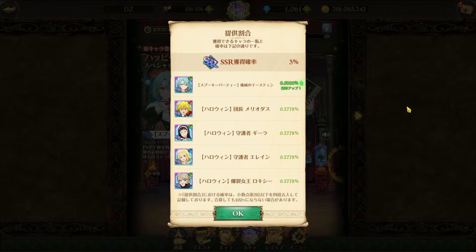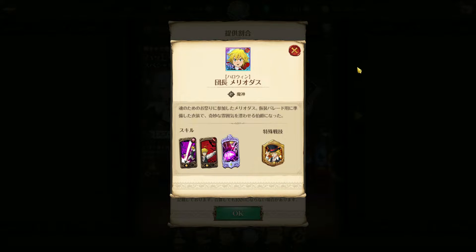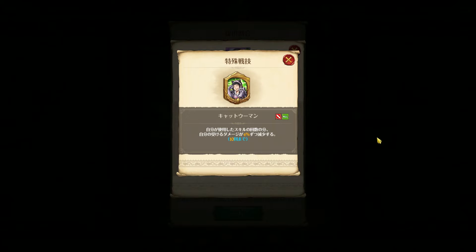Could be okay for a human team or a catastrophe team, but for me it's a hard skip. The rest of the banner: Halloween Melee — trash, one of the worst melees ever in the game.